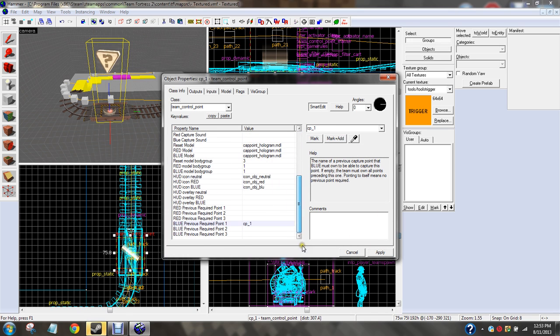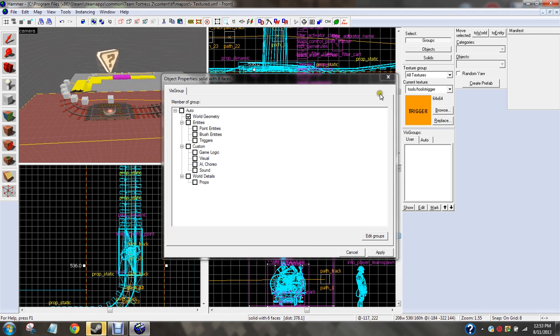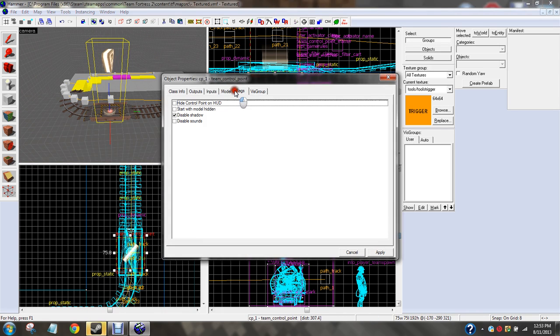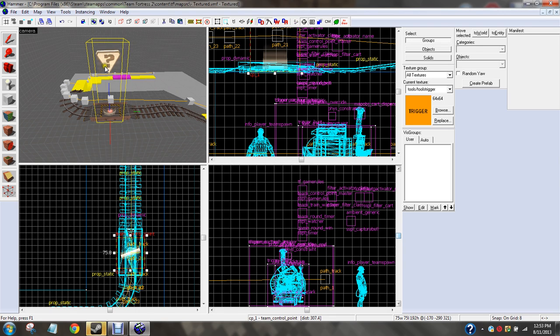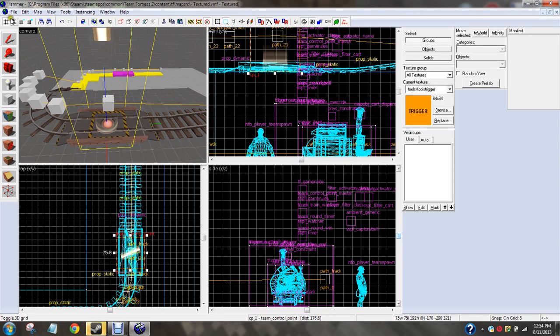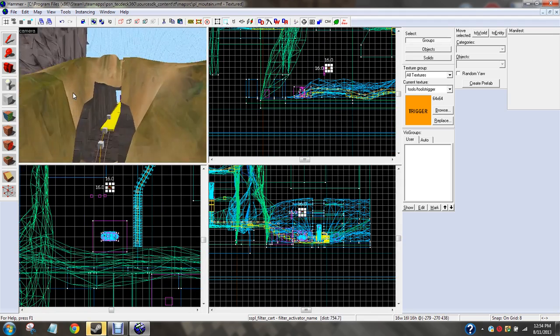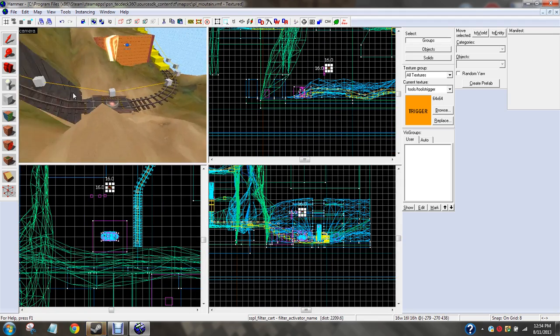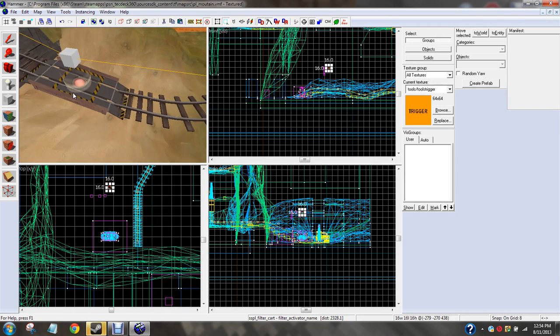That means that no previous points are required. You need to do that. That's it. There's also a flags option — you can start with the model hidden if you want. I'm going to go ahead and go back to my map. I know it's not a work of art yet, but it's not finished, so don't bug me about it.